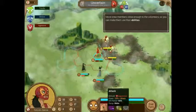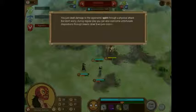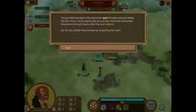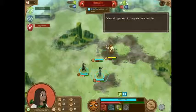Here's an overview of the information provided: one is the percentage chance the ability will hit or miss; two is a preview of the amount of spirit damage the ability will do; three is a preview of how the ability will change the target's emotion; and four is a preview of how the ability will affect the target's vibe. The positivity or negativity of a target's vibe determines if they'll get positive or negative emotions. You just dealt damage to the opponent's spirit through a physical attack.